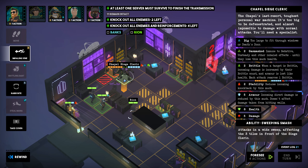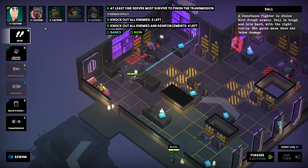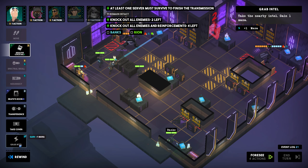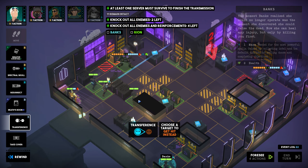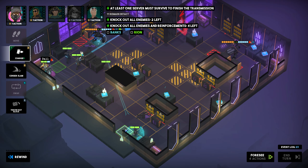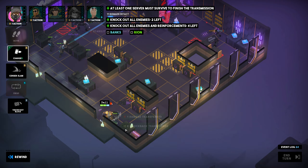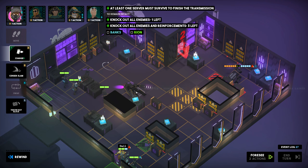Two points of Brittle have now been applied. Let us lay down another predictive bolt on top of it all, and let's also take note of the mine to the right of that. What comes next is very similar to how we solved things in the previous mission — Dessa moves into position, casts Transference on the Siege Cleric, and then gets charged by Dal. The combination of charge damage, the predictive bolt, and the mine — all fueled by Brittle — is enough to defeat the Siege Cleric, albeit at the cost of losing one of the eleven servers on the map.